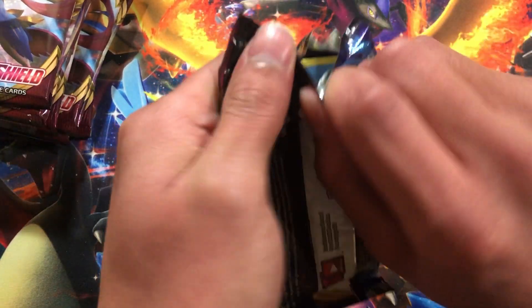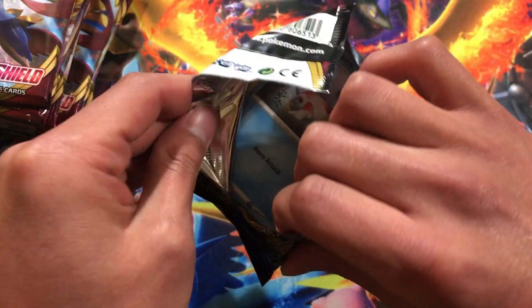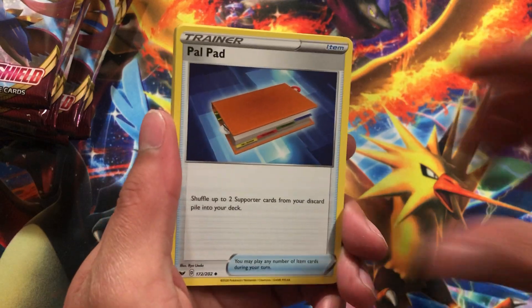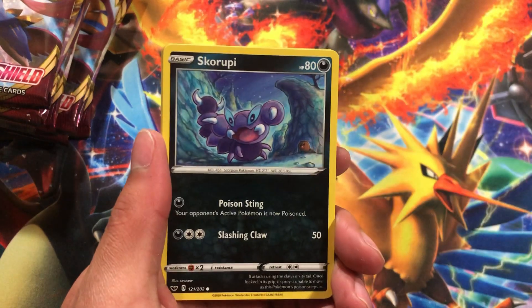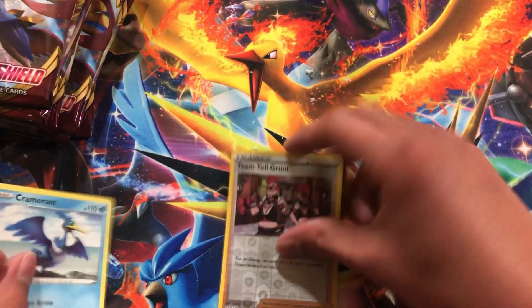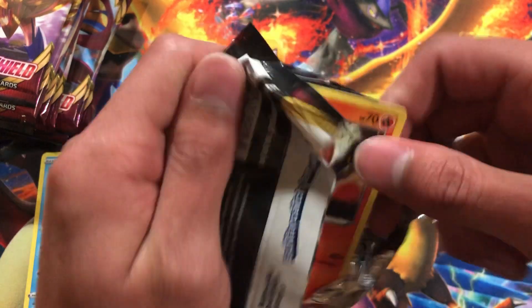Starting off the first pack, let's get some first pack magic today, because last episode we got one special card. Let's see if we can pull anything better. We're gonna start with fire energy — that's already a good sign. We got Starmie, Polliwag, Galarian Darumaka, Diglett, Skorupi, Ho-Oh, Scorbunny, reverse Team Yell. The rare is a chrome one — not too bad, but let's get some better ones.